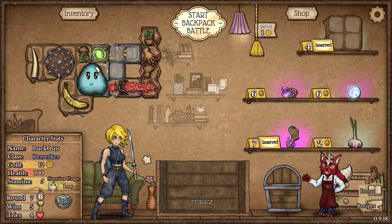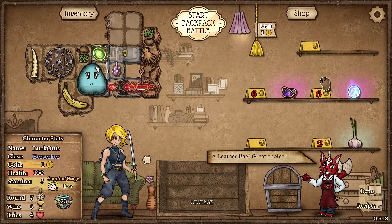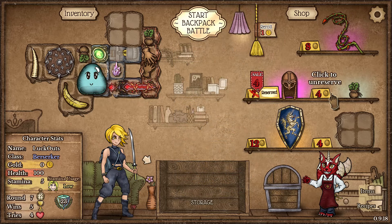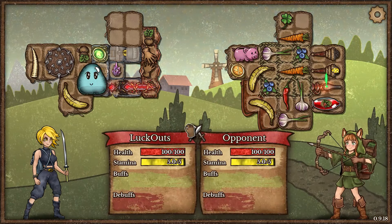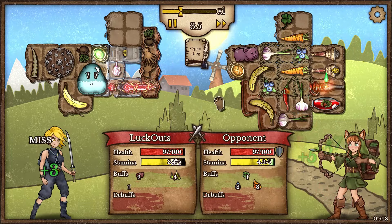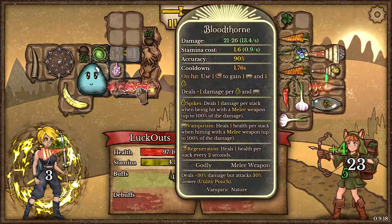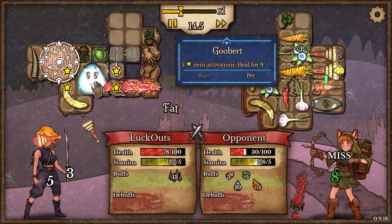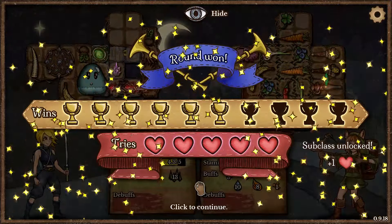I do actually want to grab this Corrupted Crystal and this Ladder Bag. We're going to be taking both these items and moving on. The problem is our Corrupted Crystal is going to be a trigger for our Goobert - he's going to be super slow, inflicting fatigue every five seconds. But with our Blood Turn we should be able to smash our opponent. We want to get a better trigger for Goobert - I'm kind of leaning towards going for Bloody Goobert. Smash! We got our life back.